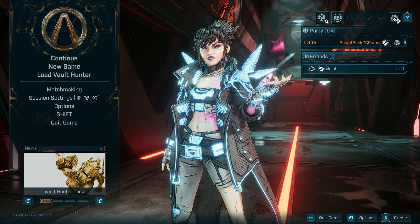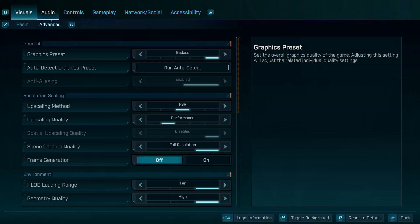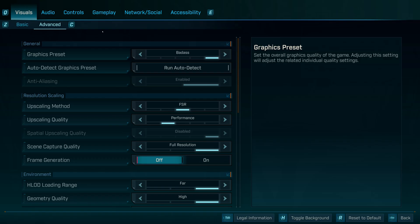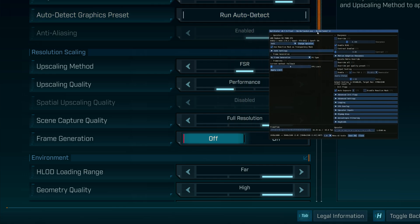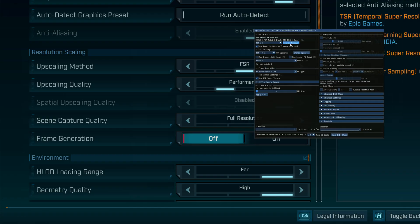It may work in other games too, possibly Cyberpunk as well. You also need OptiScaler, but that's a whole other story. First, make sure you have FSR selected and your upscaling quality level chosen. Then press the Insert button — you need OptiScaler installed already — and a menu will come up. From there, select the upscaling method you want. I'm going to choose FSR3, then click 'Change Upscaler,' and you'll see FSR4 is now available.